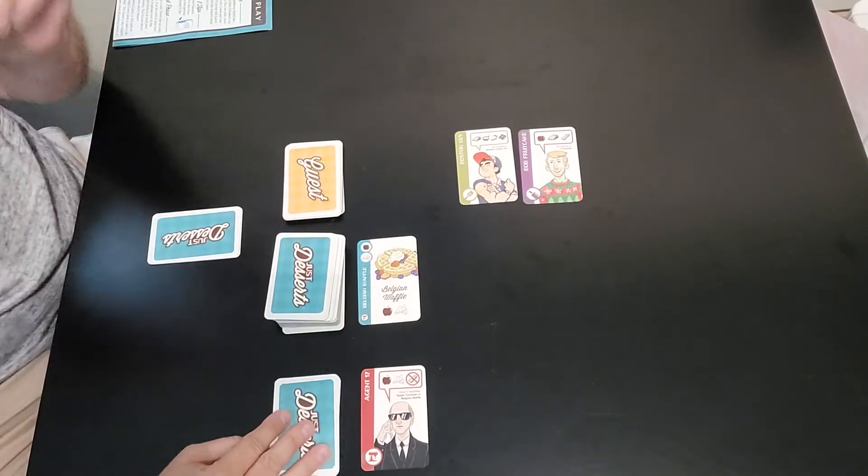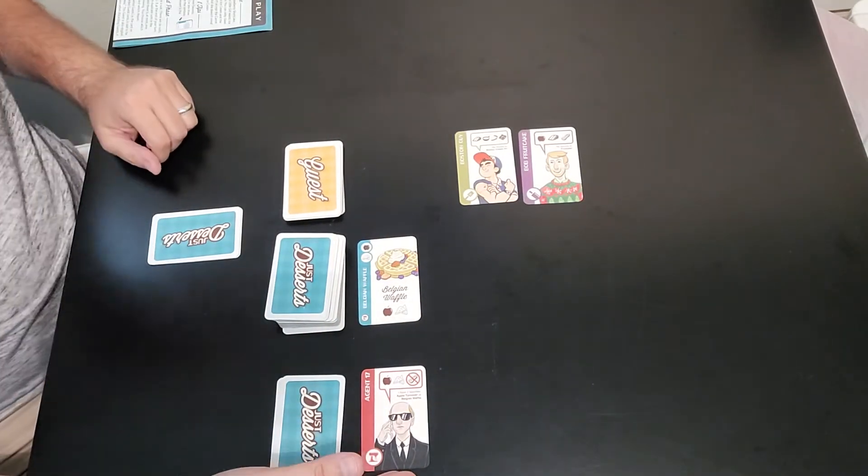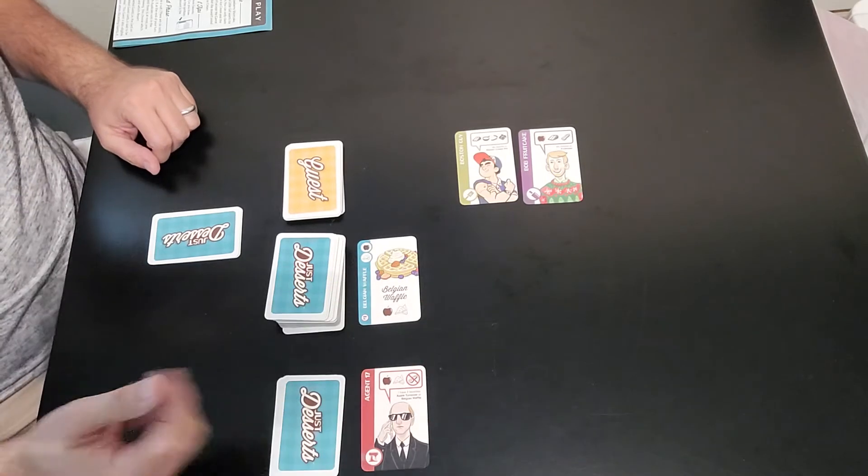We check the remaining customers but we don't have any matching ingredients — no marshmallows, no cookie, no pie. So that's the end of player two's turn. Player two currently leads with one satisfied customer.